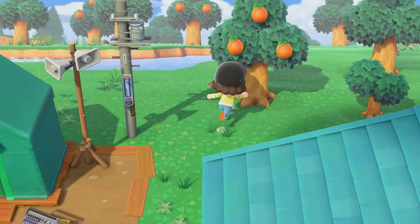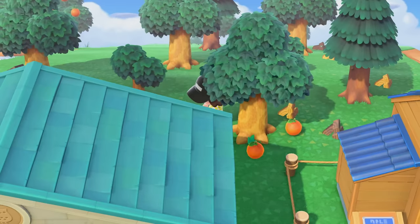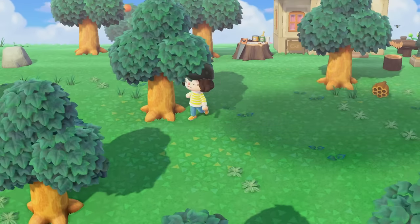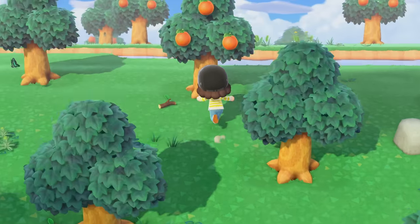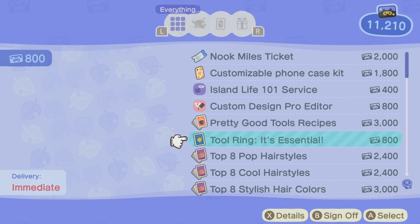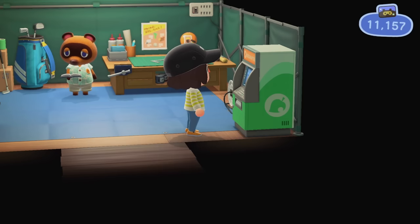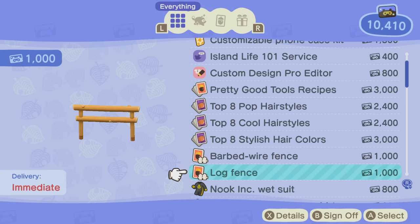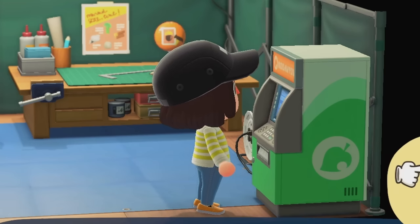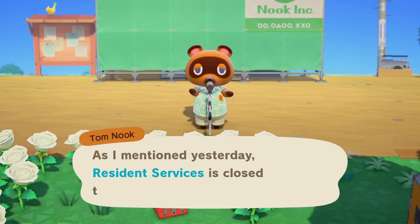I knew I was going to time travel more, so I started gathering more fruit, doing those boring daily basic tasks to get miles and bells and clean up the island. I sold some fruits and decided to reward myself with the tool ring because I hated going into my inventory to select tools. I also rewarded myself with the log fence — we're treating ourselves today.